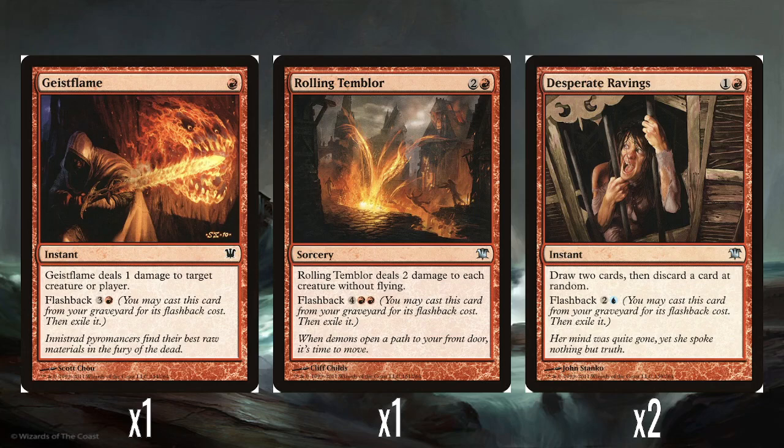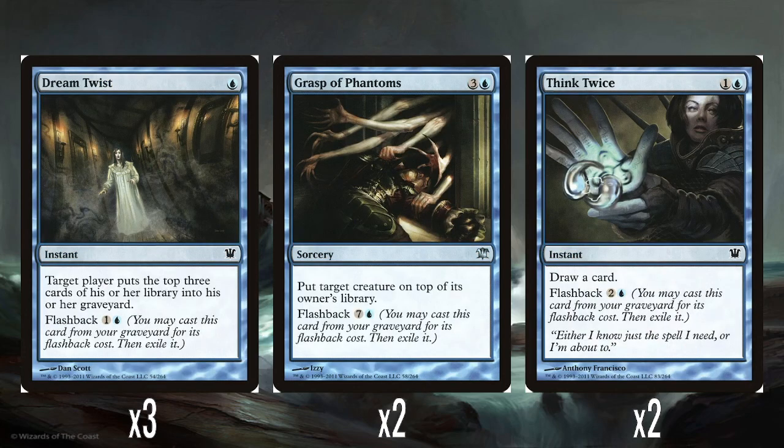Two Desperate Ravings — 1 and a red. Draw two cards and discard one at random, at instant speed. The random discard hurts it a bit, but you can try to manipulate your hand. You can flashback it for 2 and a blue. It's all right — just helps you find the other stuff.